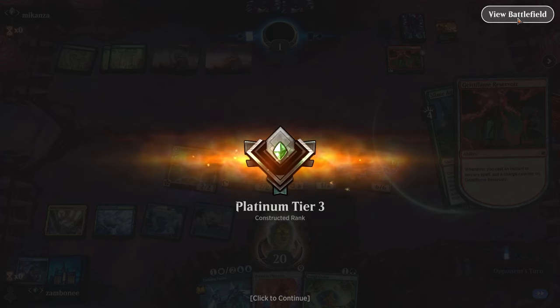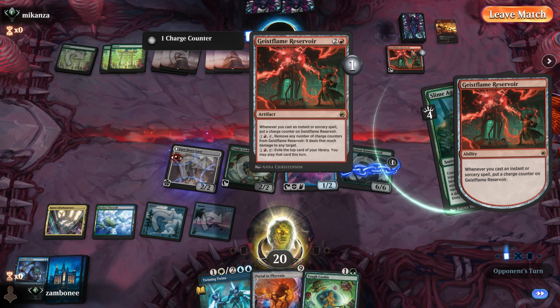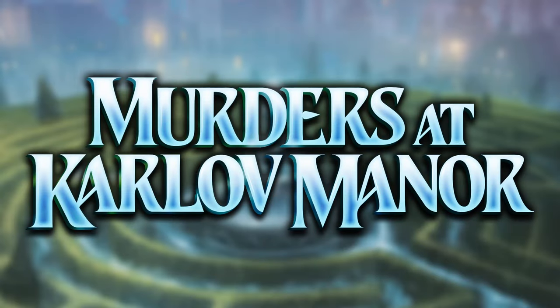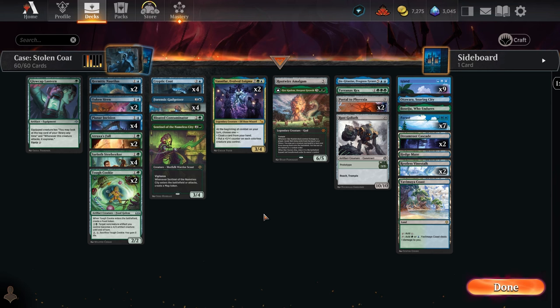That's an interesting card though — the reservoir. This is too slow though. Exile top card of your library, play it, and you have 5 mana to do that. Playing the slime deck is too hard. And that's the deck — the case of the Cryptic Coat.